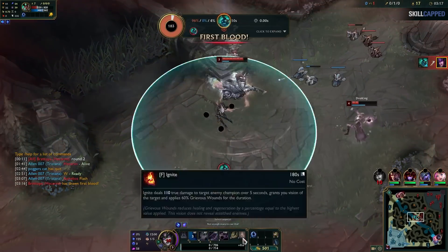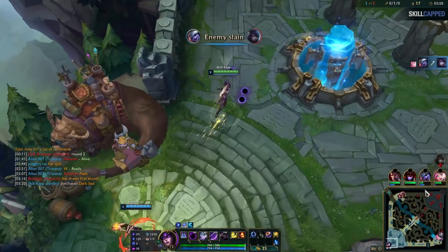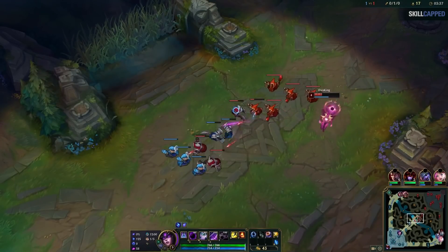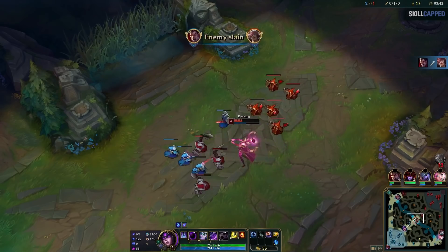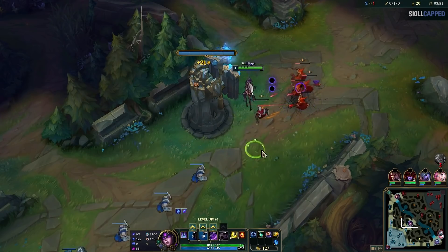But I'm in low elo so I overstay my welcome all the time, and this time it gets me run over by the horse. The important thing here is that I didn't flash. When you're getting ganked you have to know when you're dead and not waste flash - just accept the death, because the summoners might save you if you get repeat ganked or make you win the 1v1 when you get back to lane. But how am I going to recover? Well, I'm going to keep doing the exact same things, and that's the important thing here.